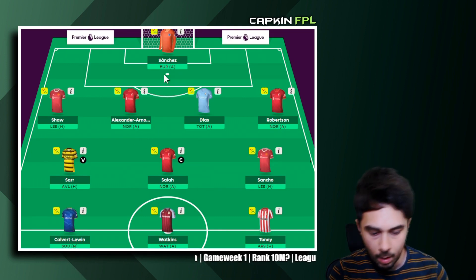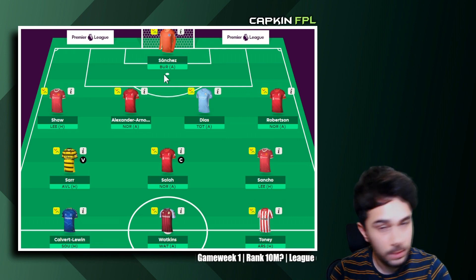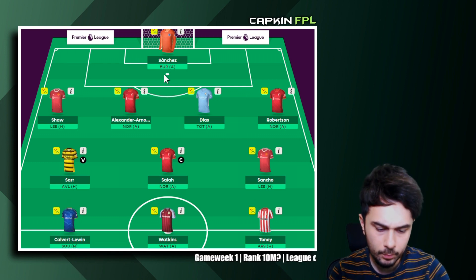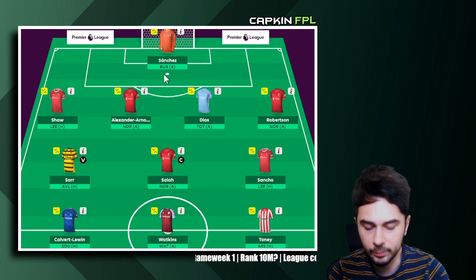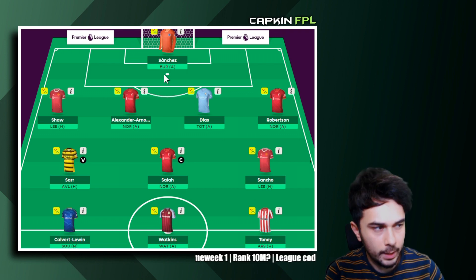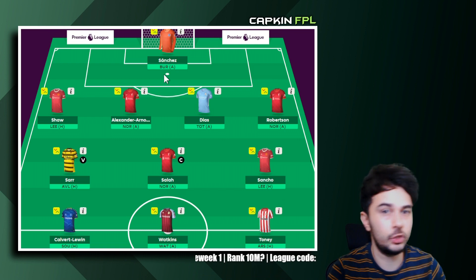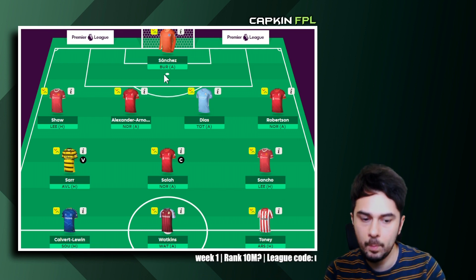For the goalkeeper options, there are a couple I have in mind — Martinez at 5.5 and Backman from Watford at 4.5. There's also a strategy I'm looking at of having two 4.5 goalkeepers just in case.